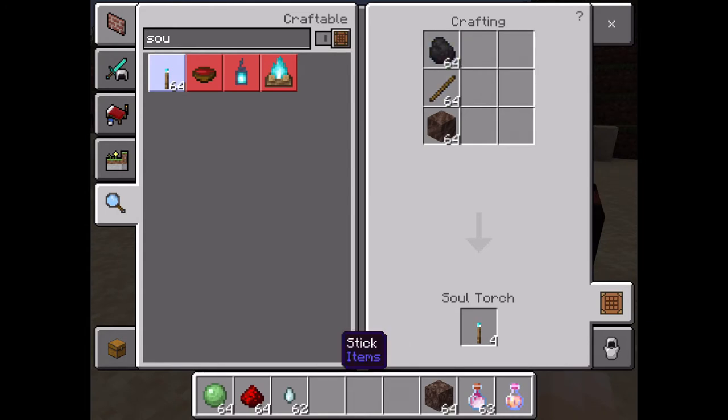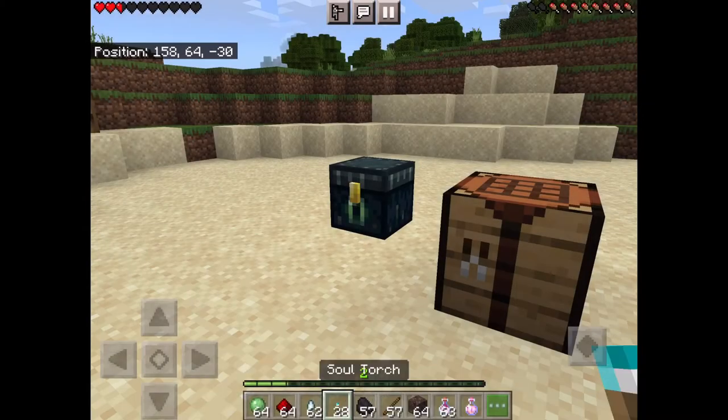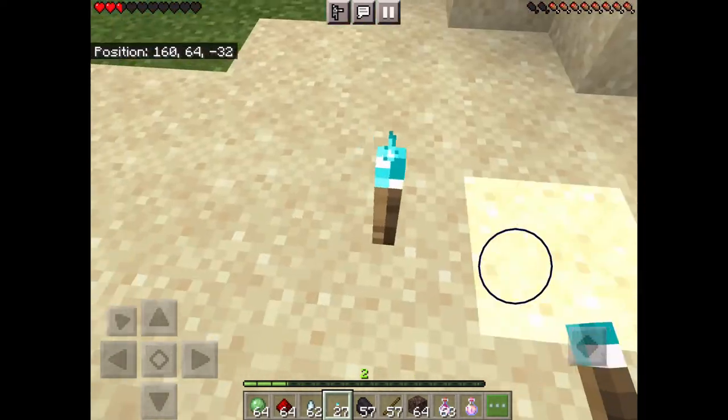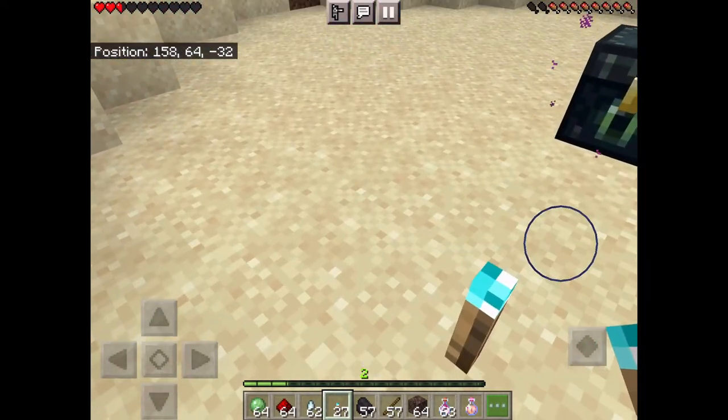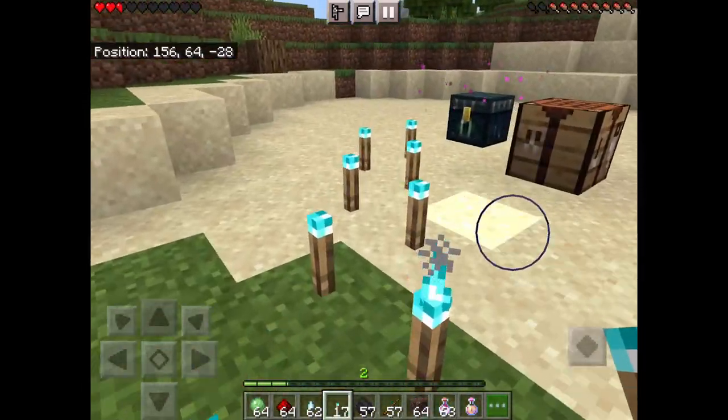You need coal and some sticks, and you just put soul soil there, and that's it. Then you can go crazy — it's much better than the normal torch. This one's blue, much more cool. Yeah, that's it.